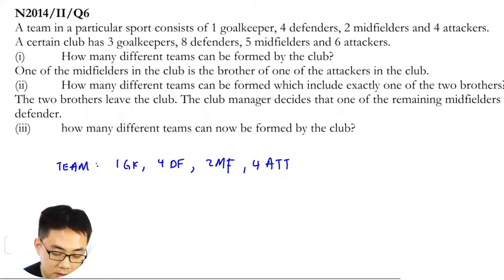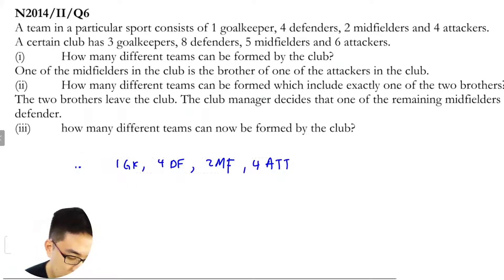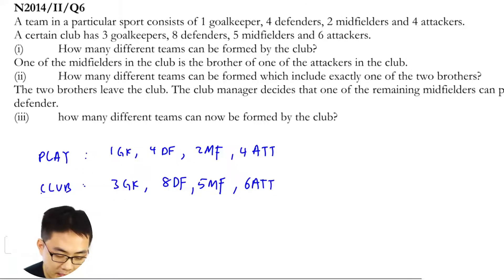A certain club has three goalkeepers, eight defenders, five midfielders, and six attackers. How many different teams can be formed by the club? The answer is simply 3C1 × 8C4 × 5C2 × 6C4.